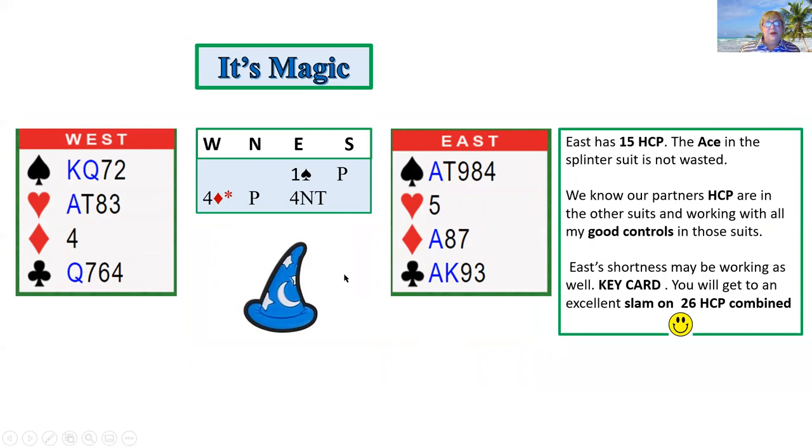However, on this hand it's magic. It seems like it's similar, but it's really not. One spade is bid by East, then West splinters — has a perfect splinter. Now your Ace of diamonds is a trick and you know you have no more losers in the diamond suit. You have good controls in all the other suits and a singleton. Controls are Aces and Kings. You know you have a nine card spade fit and your partner has all their high cards working with no points in diamonds. So this has an excellent chance to make slam. I would just go to four no trump right after the splinter bid, key card and ask. And you're in an excellent slam on only 26 high card points combined. Magic.